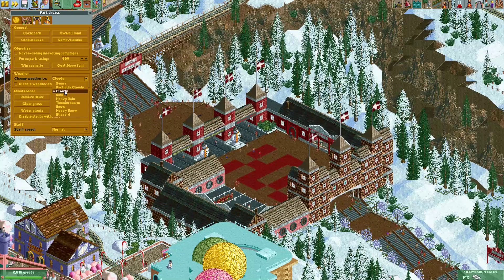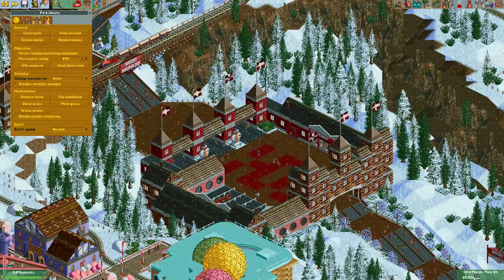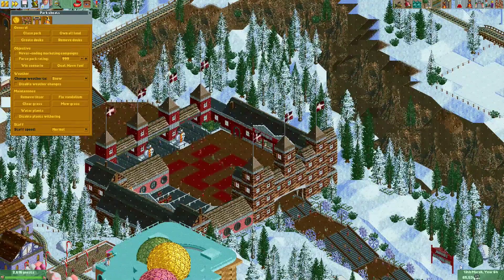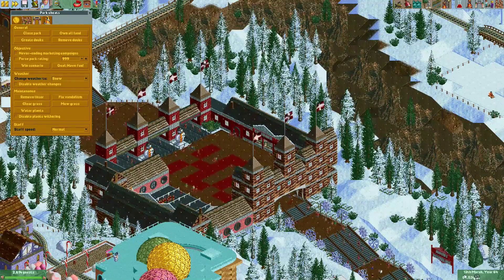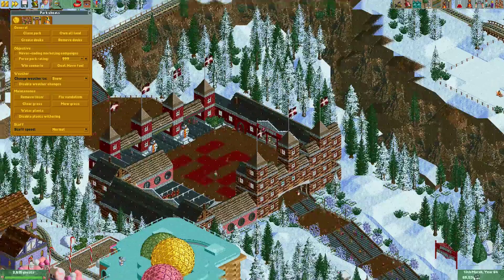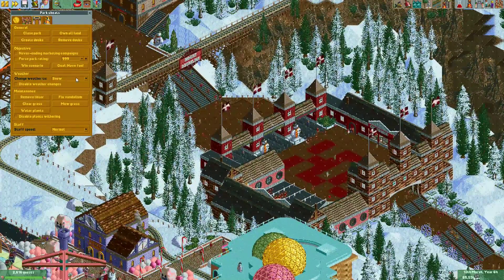Under the park entrance icon you can change the weather. You can set it to sunny, cloudy, but now we can also change it to snow. If you don't see these options you should probably update your game. As you can see it's snowy now. The temperature actually drops a bit below zero, but the current version appears to have a bug that underflows the temperature, making it 65,000 degrees — that seems pretty hot.